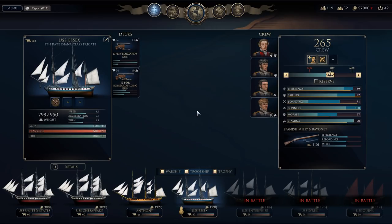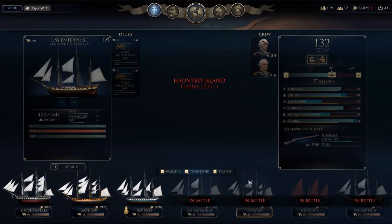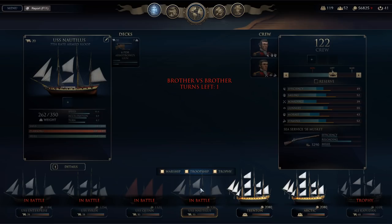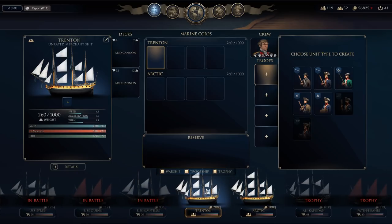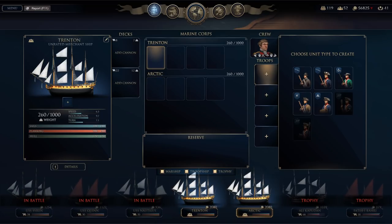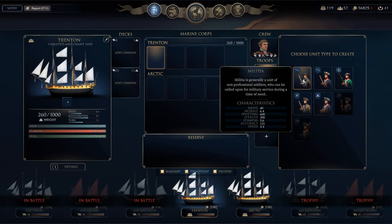The Essex needs some repairs, but not a whole lot — get some more crew members aboard. The Enterprise, Siren, Quinn, and Nautilus are all in battle on side quests. I also have the Trenton and Arctic — unrated merchant ships that I must have earned as prizes. These are marine ships, so landing ships — troop ships, meaning I can deploy marines on them.